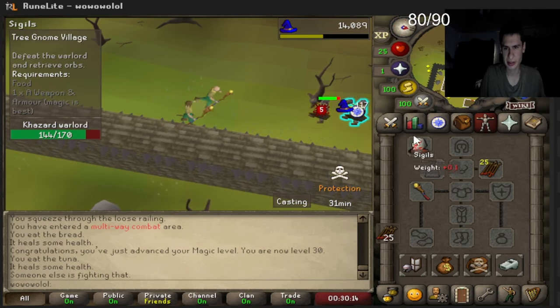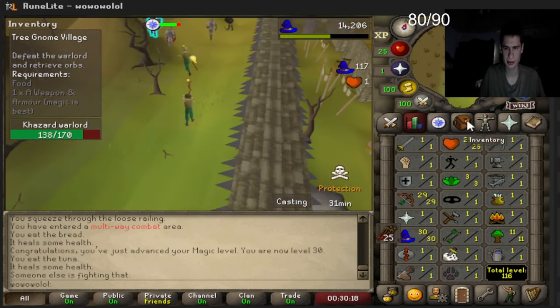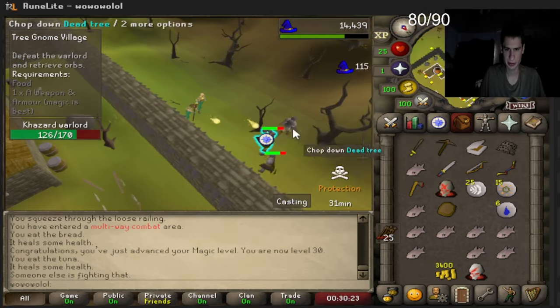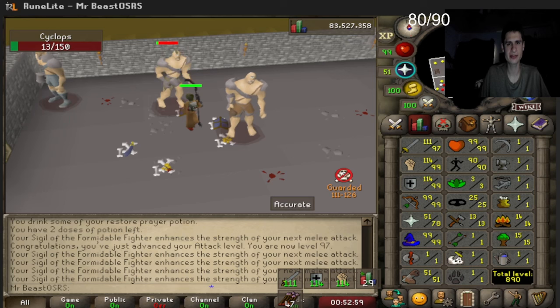I'm trying to figure out what we should do next — maybe Grand Tree or Waterfall quest. We just got the sigil consistency drop! It's over 25k but we can imbue it. The giant demon is down — this will boost up our combat stats a bunch. We're already 51 attack. Back on main account — 97 attack!